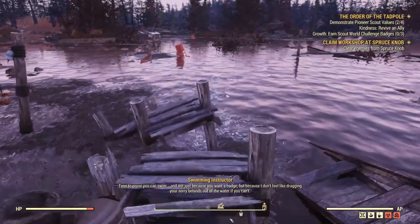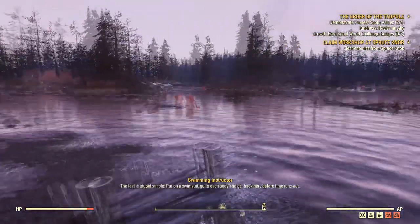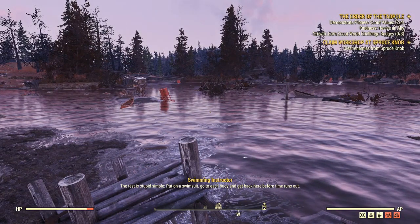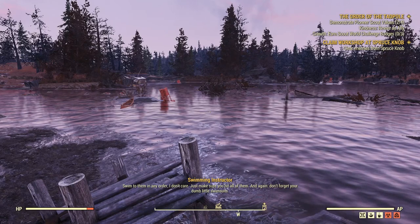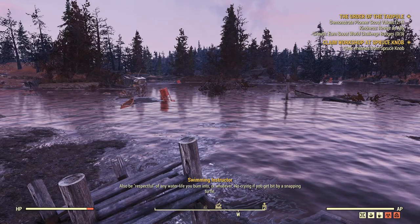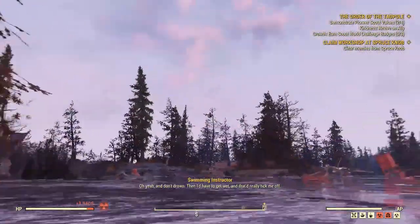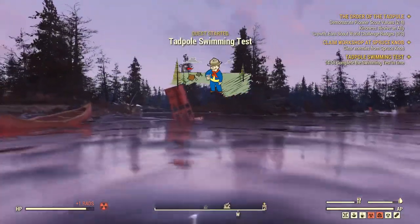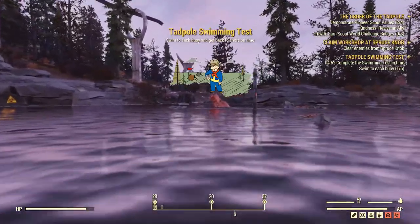The NPC says: 'Time to prove you can swim - not just because you want a badge, but because I don't feel like dragging your sorry behind out of the water. The test is simple: put on a swimsuit, go to each buoy, and get back here before time. Swim to them in any order, just make sure you hit all of them. Don't forget your swimsuit, be respectful of any water life, no crying if you get bit by a snapping turtle, and don't drown.'